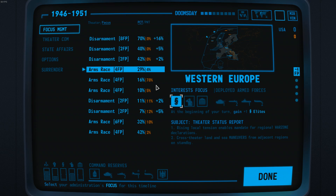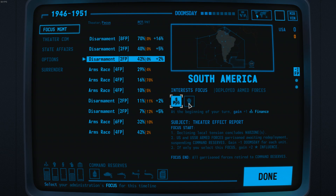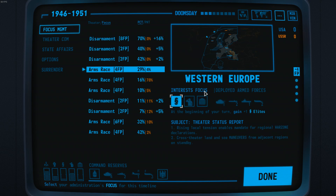With every focus choice, you can also choose an interest that you want to receive every turn that focus is active. For example, you could choose elites or military for a Western Europe arms race. For disarmament, you always get cash and/or popular support. Government can appear in either of the two, whereas the other interests are exclusive to disarmament or arms race respectively.